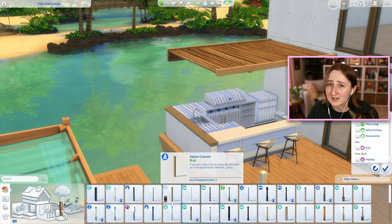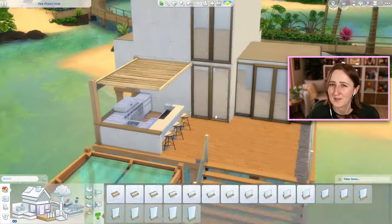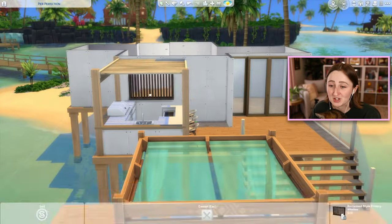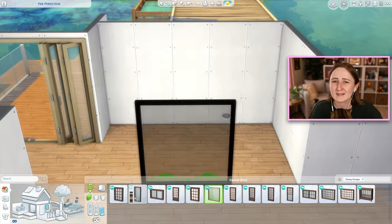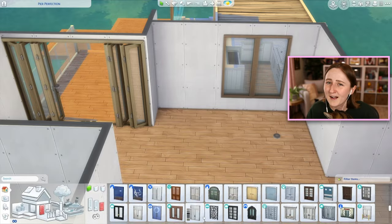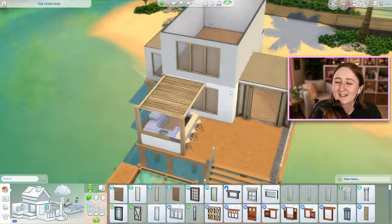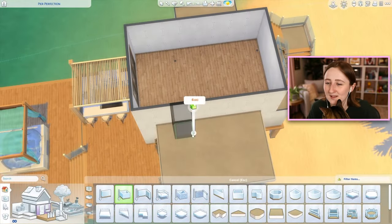It's got two bathrooms — a nice one with a huge tub upstairs, and downstairs has a shower. I kind of picture the downstairs one as the bathroom you'd come into and wash off after being at the beach. There's a lot of cute little amenities too: a huge outdoor kitchen with a bar and a grill, a hot tub outside, a little private beach area with some towels, lounge chairs, and a fire pit. I was just trying to think of ways that my Sims could hang out here.